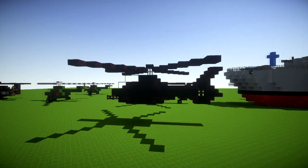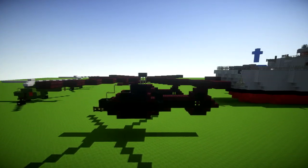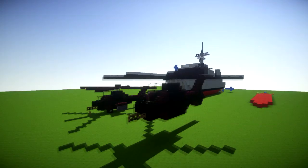Hi guys and welcome back to another Minecraft tutorial. Today we're going to be learning how to build a RAH-66 Comanche, the kind of stealth helicopter.